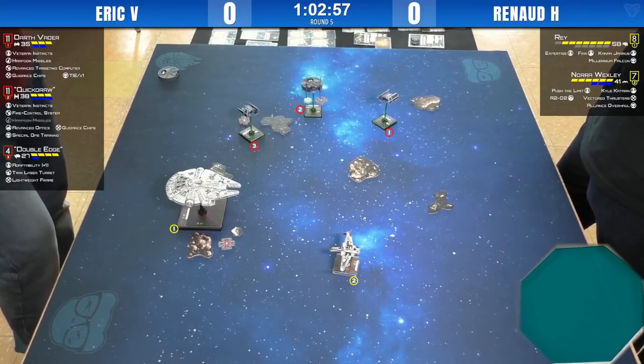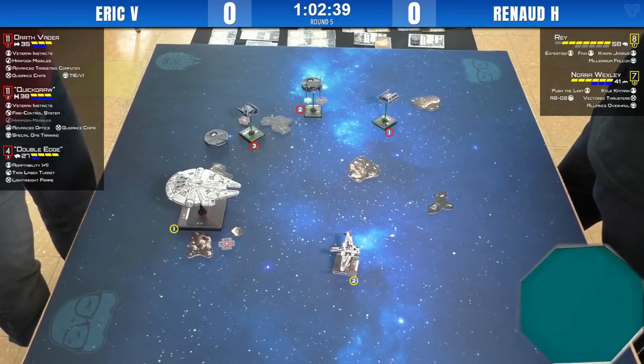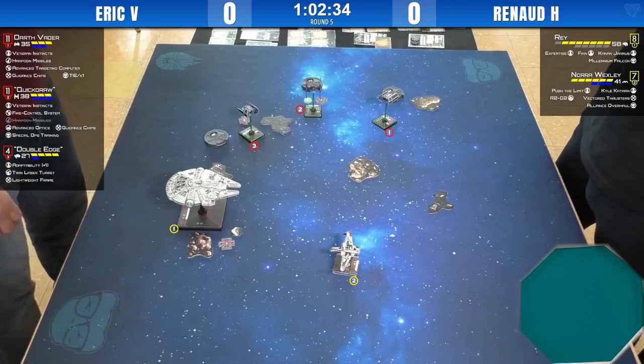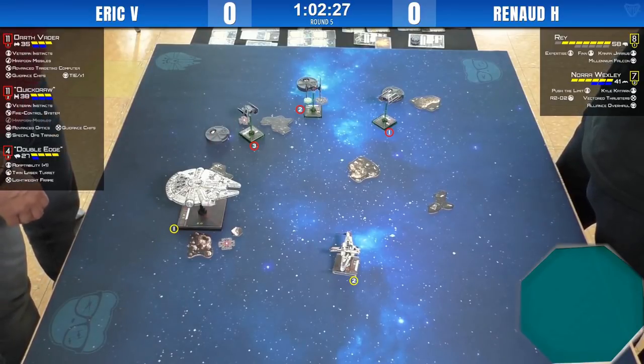One hard left won't work — he could try to block. Hard three left, and Nora behind. He'll get a shot at range one from somebody, that's for sure. At seven health, the two Imperials are not likely to kill her before she shoots, but by the time Double Edge goes, there's one more Harpoon there. Bad situation. Eric could go for a block with Double Edge — three bank, try to block Ray, deny her a focus, maybe get a shot on Nora.